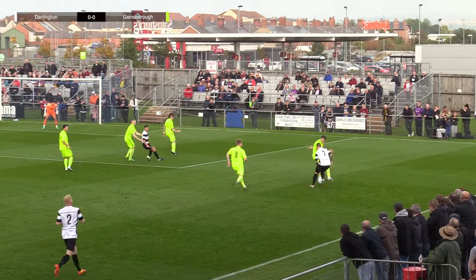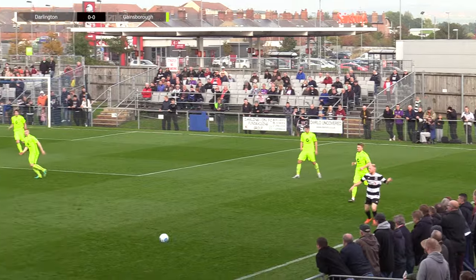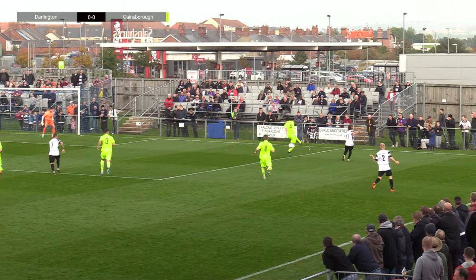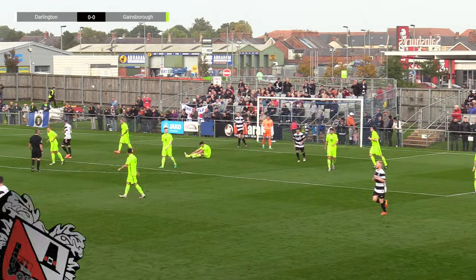Thompson's looking again to go around the inside then the outside. He's got Mars if he needs him — he does find Mars. Mars gives him the option, Mars comes back to Turnbull. Turnbull finds Thompson, Gillies is on the edge of the box and puts the cross in. That's a good chance for Hardy. Hardy's just put it over the bar — nice football by Darlington, Hardy just not able to keep that effort down.